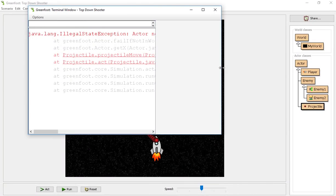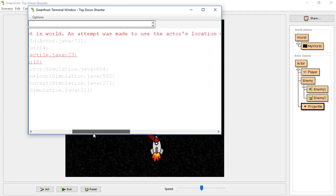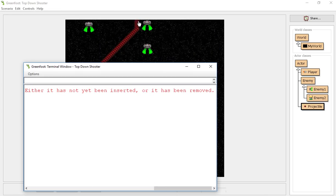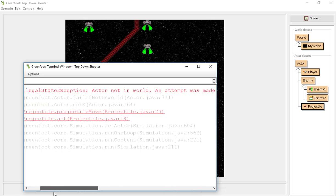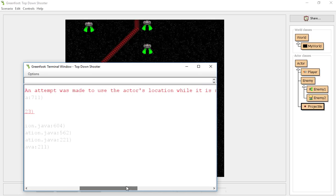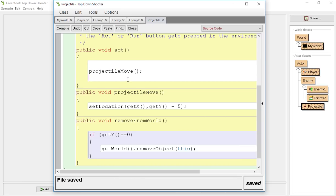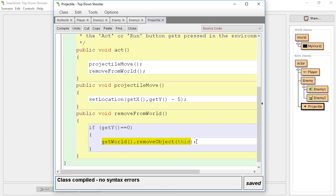The error says: 'Actor not in world. An attempt was made to use the actor's location while it is not in the world. Either the actor has not been inserted or it has been removed.' We removed it, and then it tried to read where the actor's location was, but the actor is not in the world. So you have to make sure that removeObject is the very last thing. Whenever you see 'actor not in world', it's probably getting removed before the end of the code.